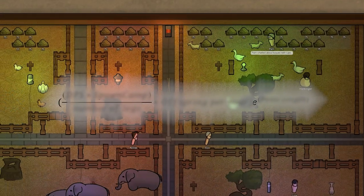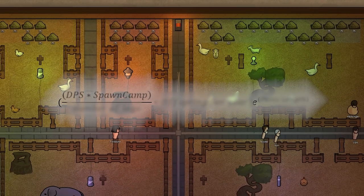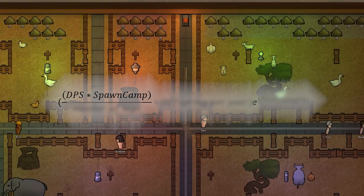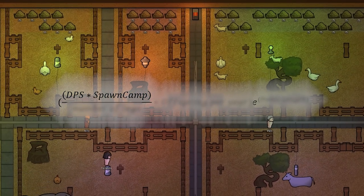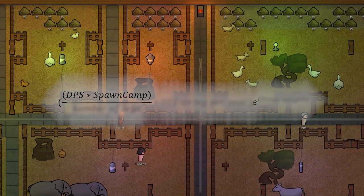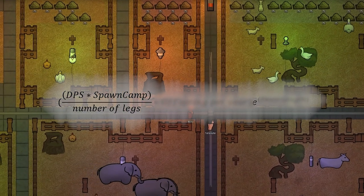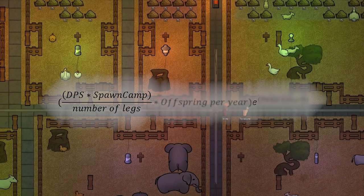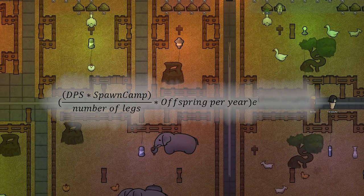We first consider the overall DPS of the animal and multiply it by the nutritional efficiency of slaughtering baby animals, aka spawn camping. This gives a strong indicator of overall nutritional efficiency and combat aptitude. Then we divide all this by the number of legs that a creature has, for obvious reasons. Afterwards we multiply by the number of offspring per year, giving us a non-standardized power value.